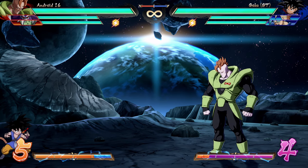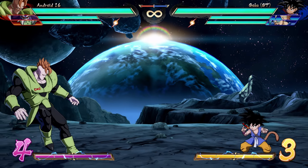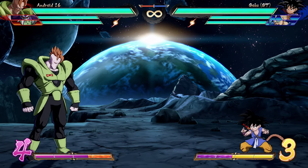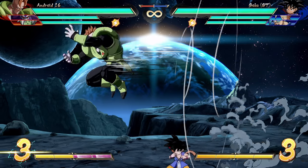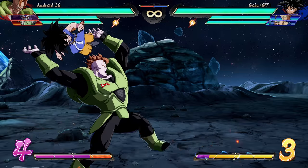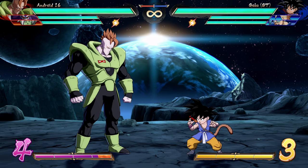The one weakness: it's still a grounded grab, so if the enemy is airborne you won't get them. The aerial versions do not have the same immunity property. But in grounded situations — against a Broly spamming ki blasts, against someone down-backing and hiding behind assists — 16 doesn't have to sweat it one bit. He goes through all of it, which is something he was never able to do before Season 3.5.